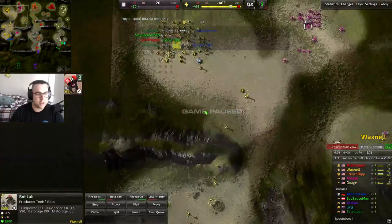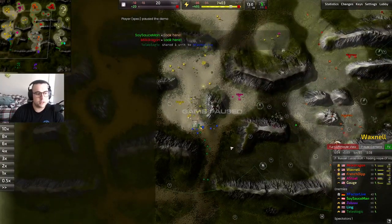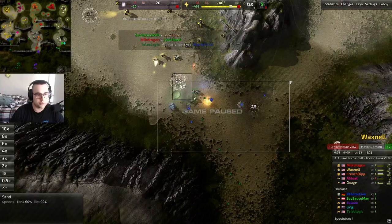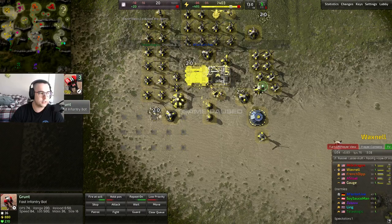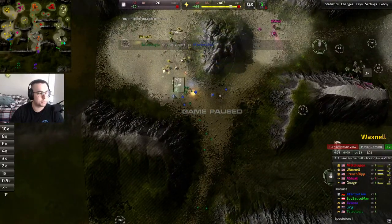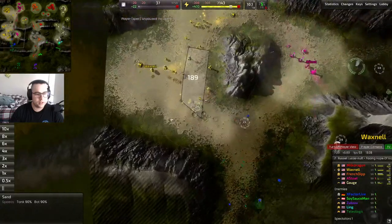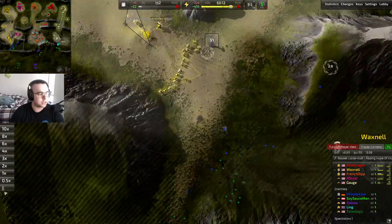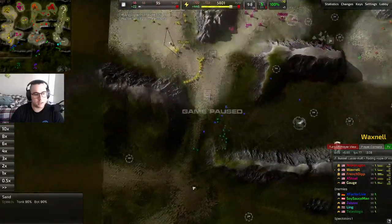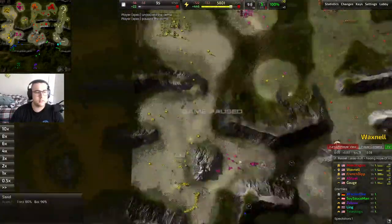I made another small mistake here in that my bot lab is rallying to the wrong place. I made the choice — because I don't see a whole lot of pork — to go double bot lab instead of a vehicle lab. One is cranking thugs, aggravators, a few grunts and grave robbers on repeat; the other is just cranking grunts. The reason for this strategy is I'm smelling weakness — the blue player isn't making that many units, which is why I decided to go for this.